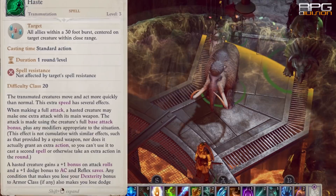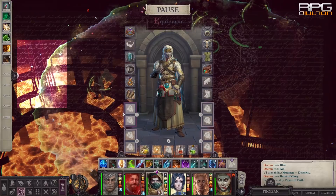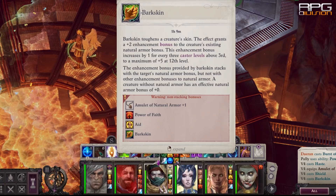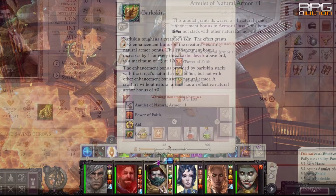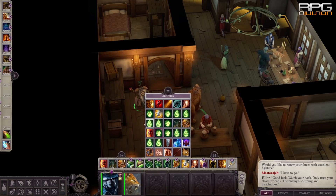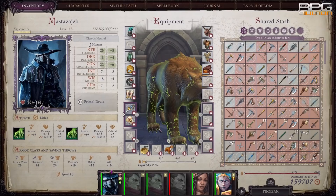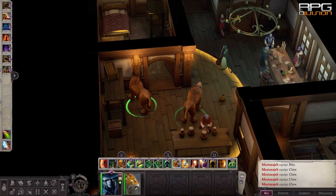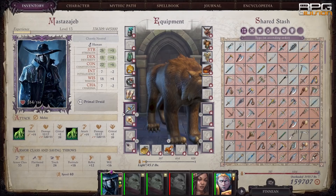This principle of stacking and non-stacking can be applied to armor class, attributes, and saving throws too. For example, if you have an Amulet of Natural Armor and cast Barkskin, those two natural armor bonuses won't stack because they have the same descriptor, which is natural armor enhancement. If you wild shape into an animal and get a natural armor bonus, then it stacks with natural armor enhancement because they are not the same due to the enhancement descriptor. The only armor class bonus that always stacks is one with the dodge descriptor.